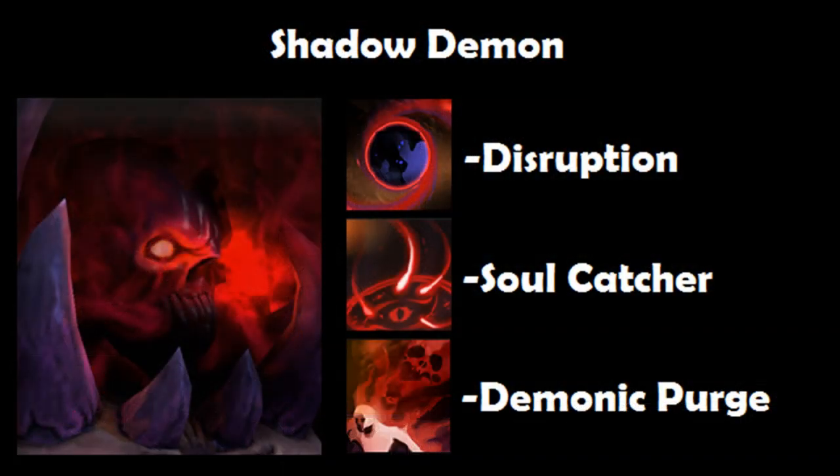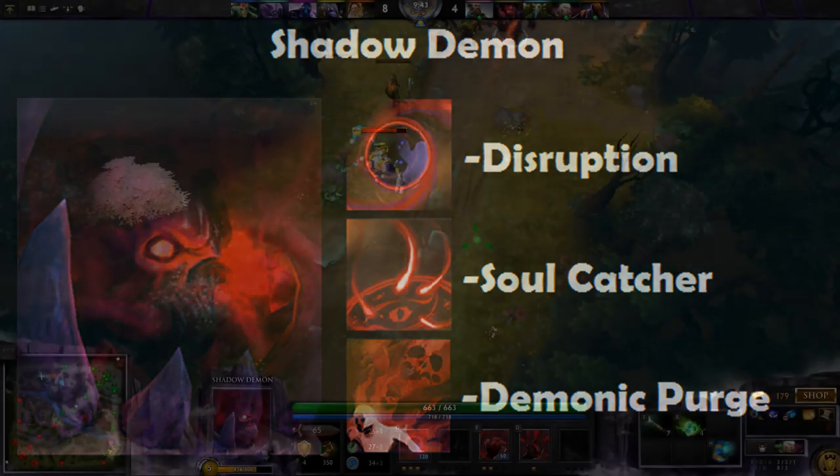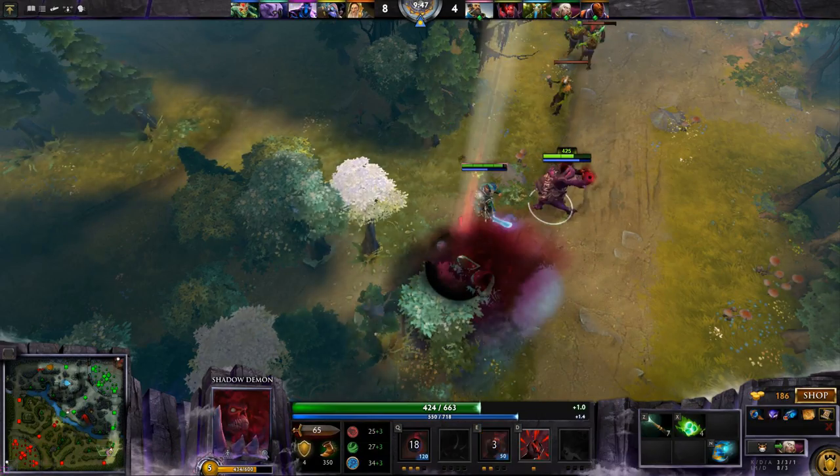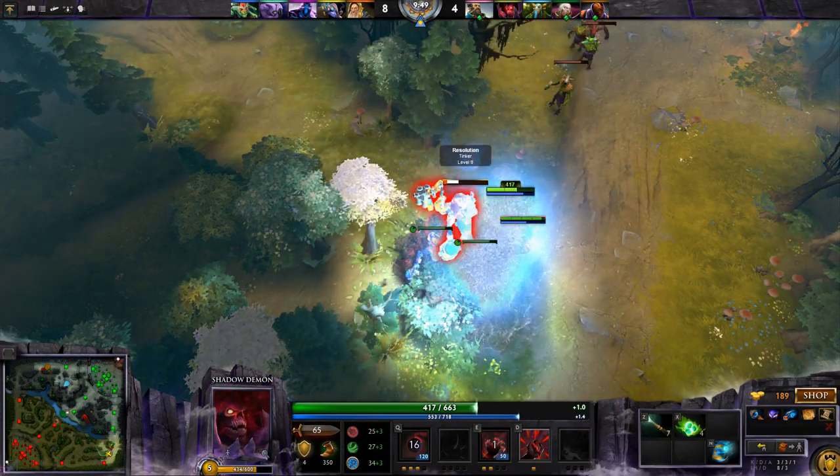Shadow Demon lanes very well with Kunkka, because his Disruption ability takes out the enemy long enough for Torrent to kick in and damage them. With other additional abilities, it makes it easy to kill an enemy. He takes the target, there's the Disruption, here comes Torrent, and when the enemy comes out, he's stunned and damaged. Good kill.